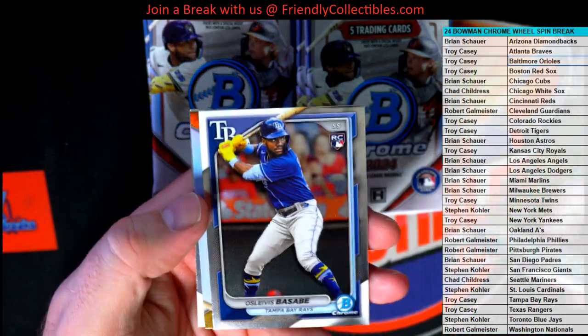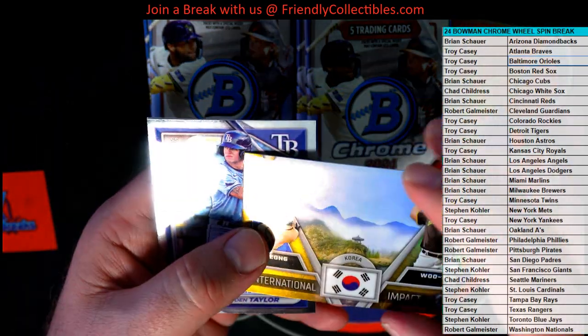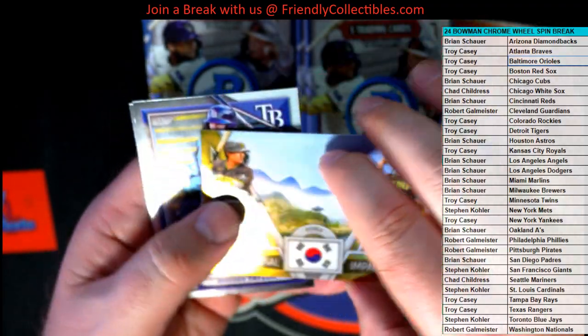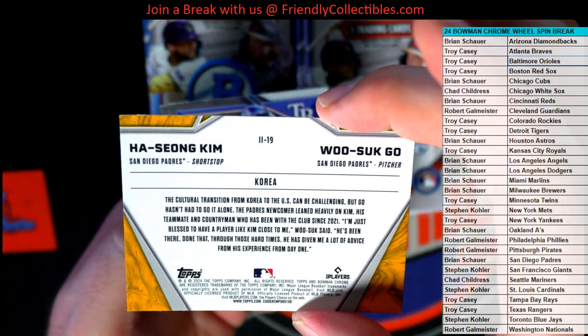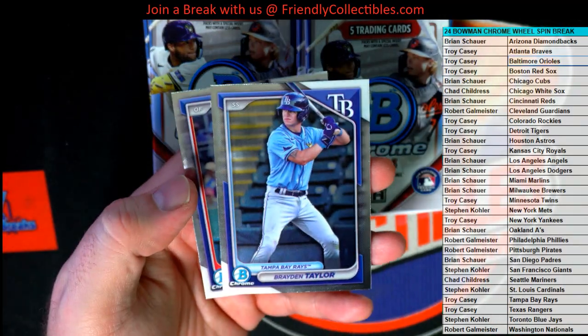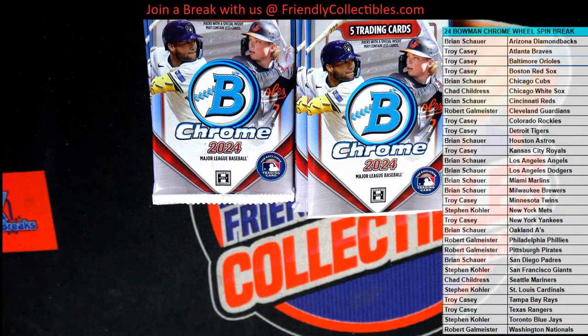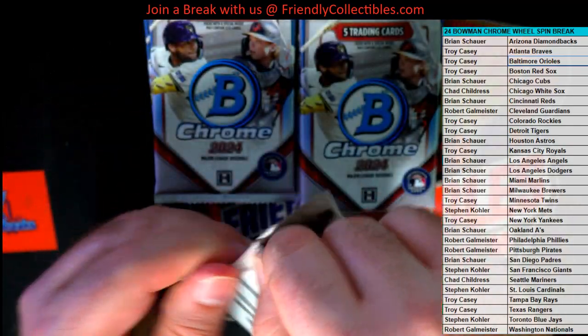There's J-Rod. That's a B right there. Got the international card. That's cool. Kim — that's neat, man. I'll give it to this product so far on some of the inserts. I just think they are fantastic.